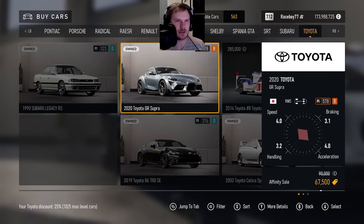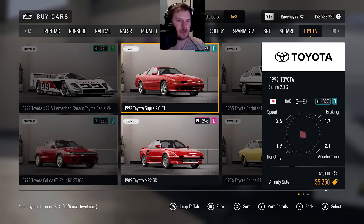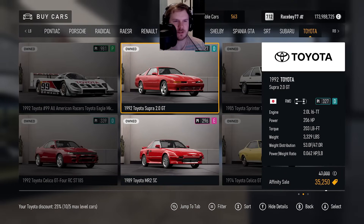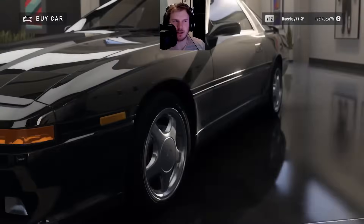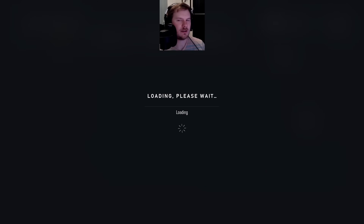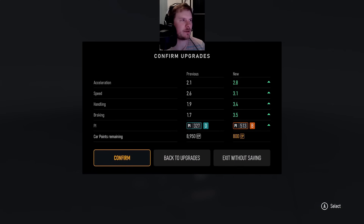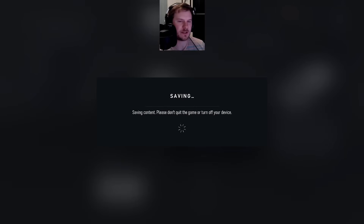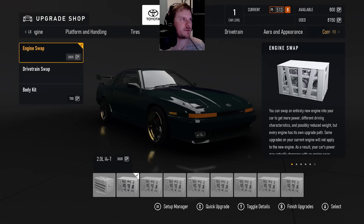I kind of want to build another new Supra, or another old Supra. Ollie says hi. I'm just going to look at this — experimental purposes only. Actually, I think there was a reason I didn't have a body kit on this, and I think it's because it doesn't get front aero, but I might be wrong. Let me double check here. Yeah, that's why. So we're going to take the body kit off.